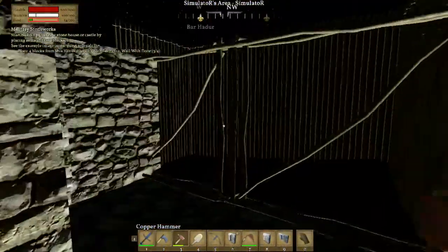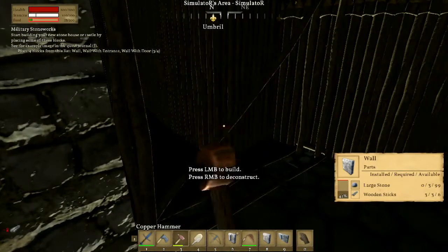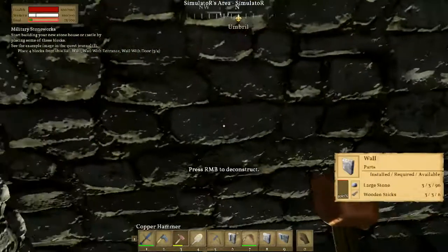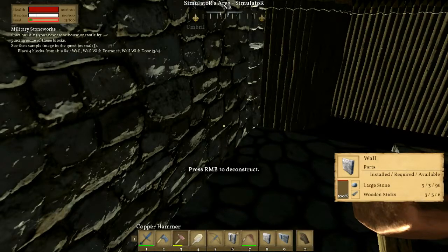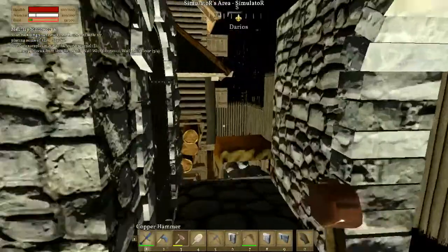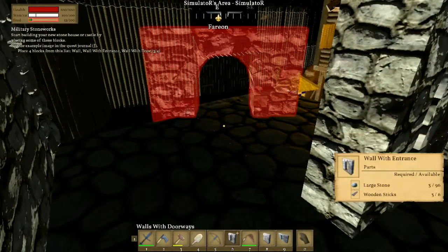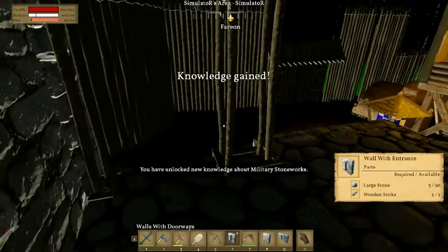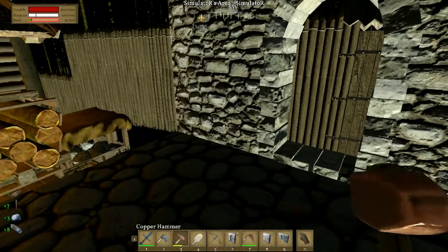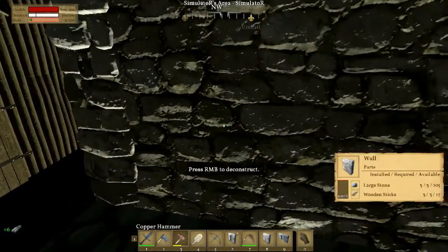I like the arched doorway - that would look much better than that one. Apparently that all counts as three. What have I not built? Wall with entrance, wall with door. That's a hundred percent. I'll place the other one there. I'll just dismantle all of this - this may take us a few minutes, hopefully it won't take too long though. Quite a good hammer we have. We'll get a good chunk of our sticks back as well.